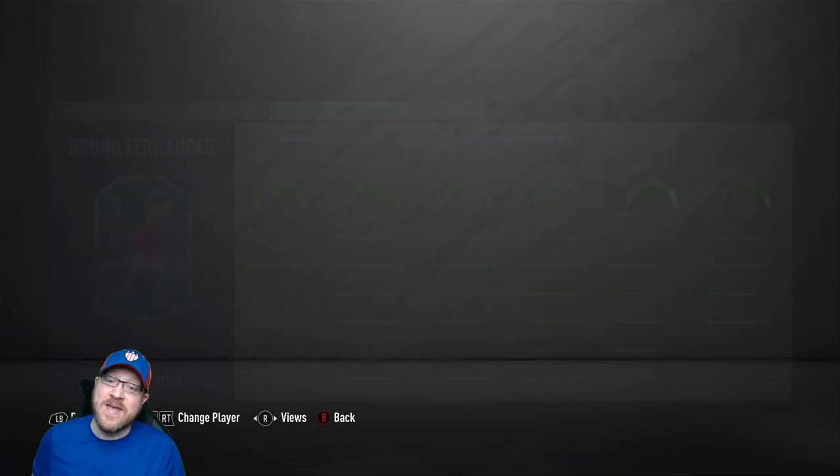Anyway guys, I just wanted to go over that Bruno Fernandes objective and share some tips and tricks on how to complete it the fastest. I don't think you need to drop down a lot of divisions — you can knock it out, it's just part of the grind. If you see someone trying to get an objective, just trade a couple goals off — start the game 2-2, help everyone out. I hope you enjoyed it — if you did, give me a big thumbs up, please make sure to subscribe, and I'll see you guys soon. Bye!